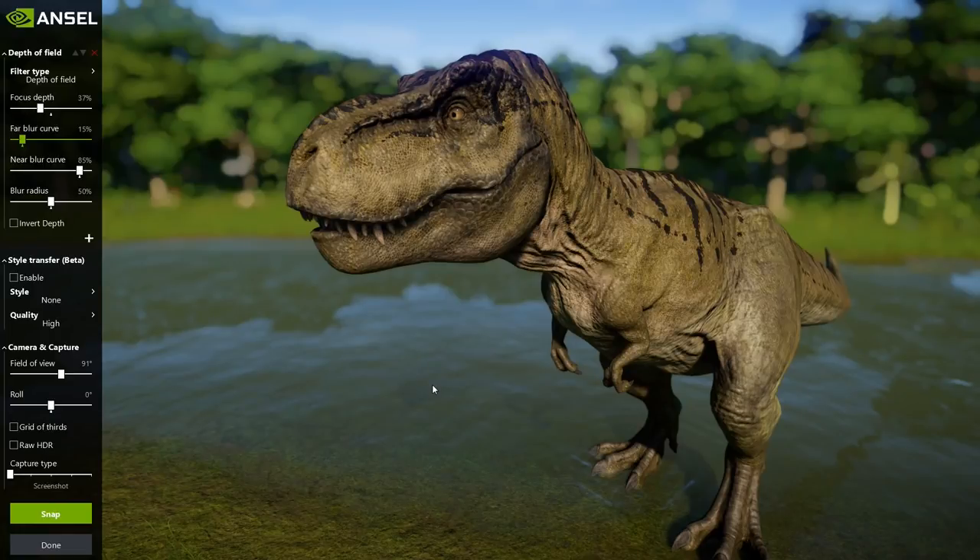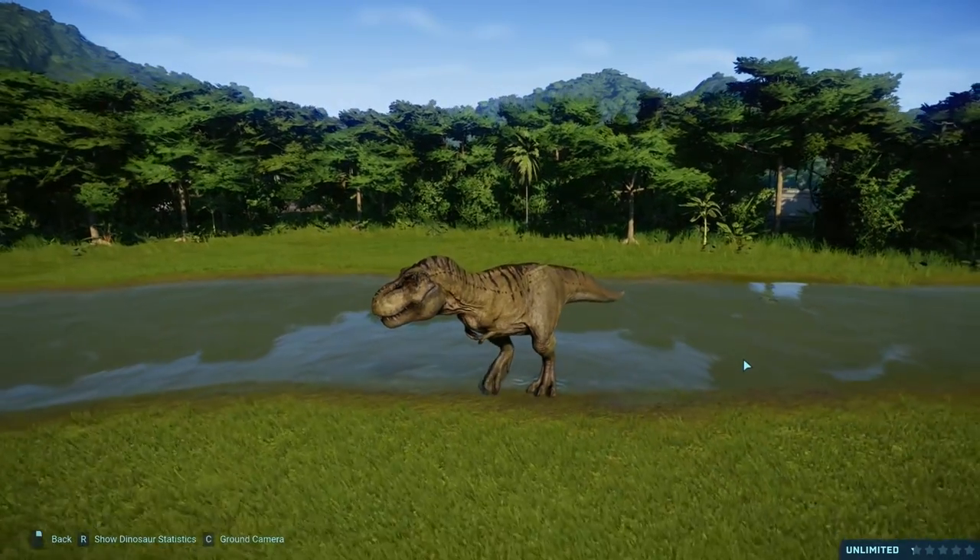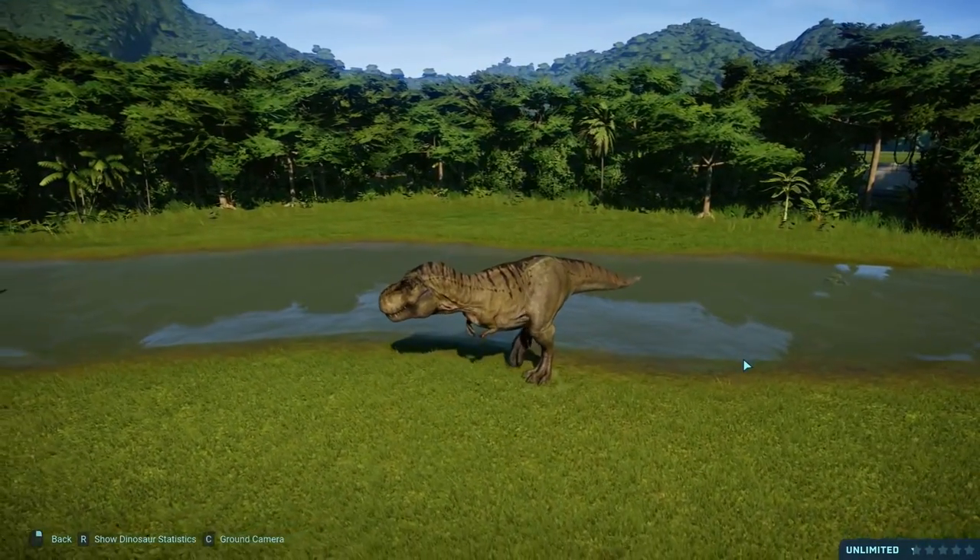Don't worry about Isla Penna challenge mode - it honestly isn't that difficult. If you want this Rex skin in your game - and it is probably the best skin in the bunch - then go give it a go, I guarantee you guys can handle it. Follow my tips and tricks guide I posted earlier this week if you want some general help if you've been struggling with challenge mode. But we are going to look at all 12 other ones.